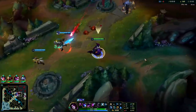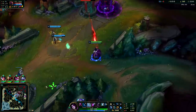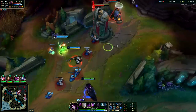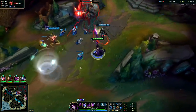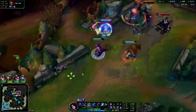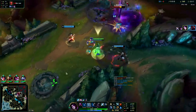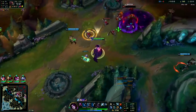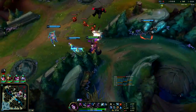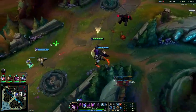Morgana siege is pretty good because you can clear waves and if she lands a Q it's actually pretty devastating. That's a lot of damage — looking at my build, I don't have Void Staff or Rabadon's or anything like that. I got black shield on Vayne. You see the power of this against their comp — if they had a Zilean or something that might give us more trouble, but since we outrange everyone on their team the Morgana jungle pick is actually very hard for them to deal with.